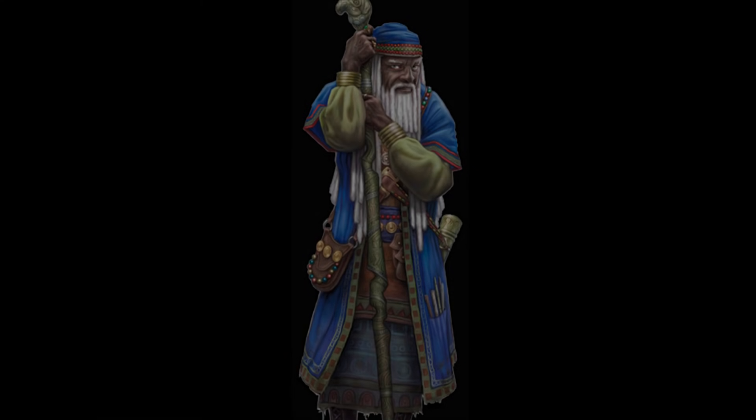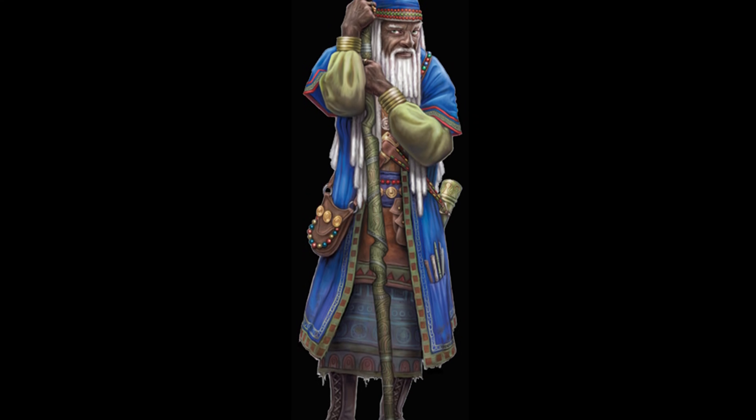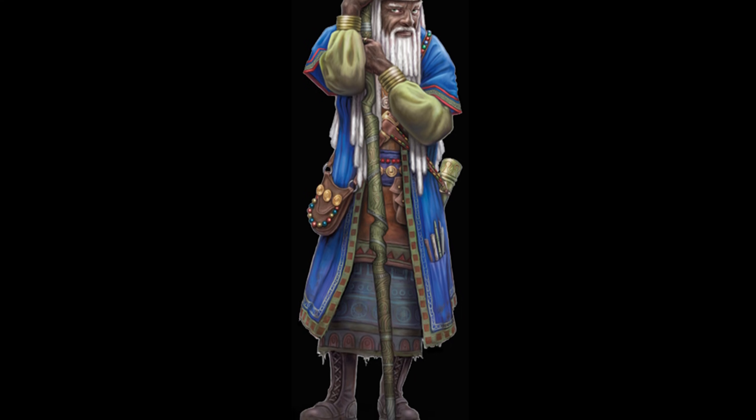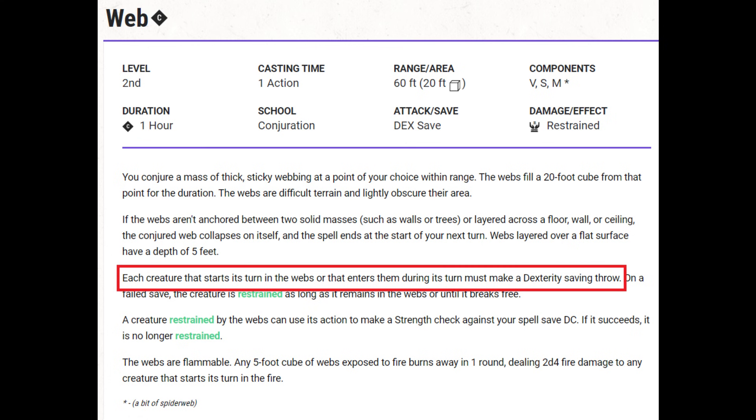Or it could just be combined with a Restrained effect that's more difficult to escape, like a Web Spell. And remember, when you cast a Web Spell, the creature doesn't make their dexterity save right away — they make their dexterity save on their turn. So the wizard might have cast a Web Spell, then you throw a net on the creature that's about to make their save, and now they're restrained for that saving throw. And once they're restrained in the Web, that is not so easy to get out of.